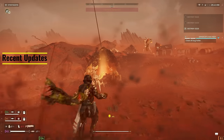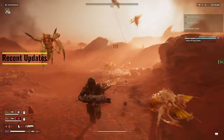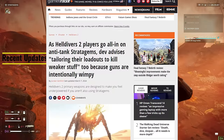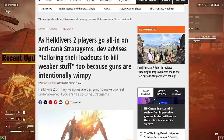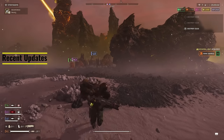Last week, Arrowhead Studios came out with an update that introduced weapon balancing into the game, and later came out with a statement saying that they want players to focus their stratagems on the heavier enemy types while using your primary and secondary gun slots to focus on the smaller enemy types that come in big waves. And that's where the Breaker Spray and Pray absolutely shines in Helldivers 2.